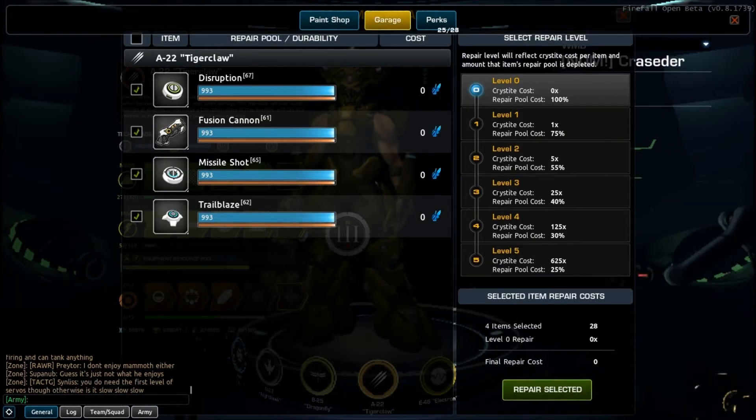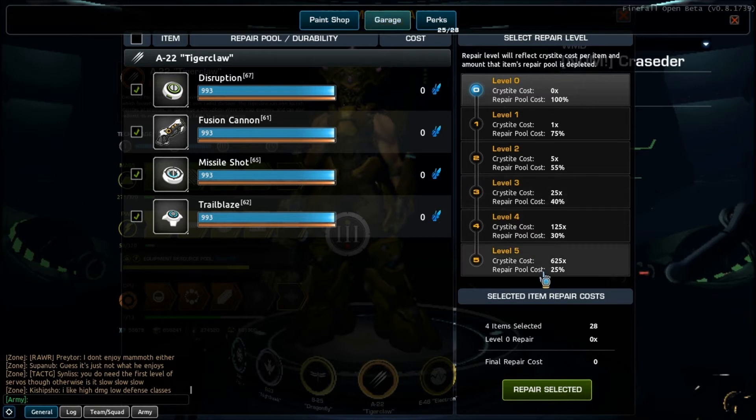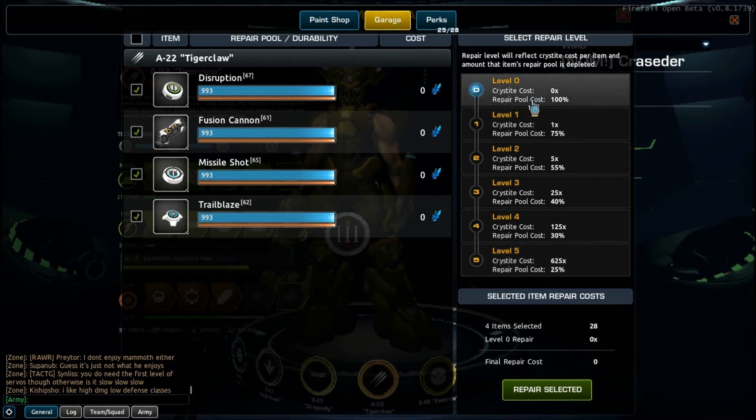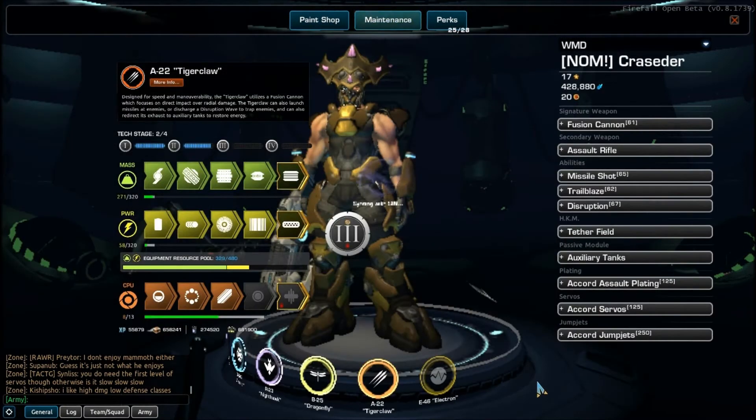As far as maintenance, they've also changed repairability. There are 5 or 6 levels of repairability. Level 5 costs quite a pretty penny — you can see I'm only repairing about 28 points and it's going to cost nearly 20,000 Cristite. This is done because they want your items to die out, but they want you to be able to keep the items you worked really hard for. So if you want to invest a ton of Cristite into it, you can keep it for a really long time. For now I'm just going to go with level 0 because it's crap gear anyway.